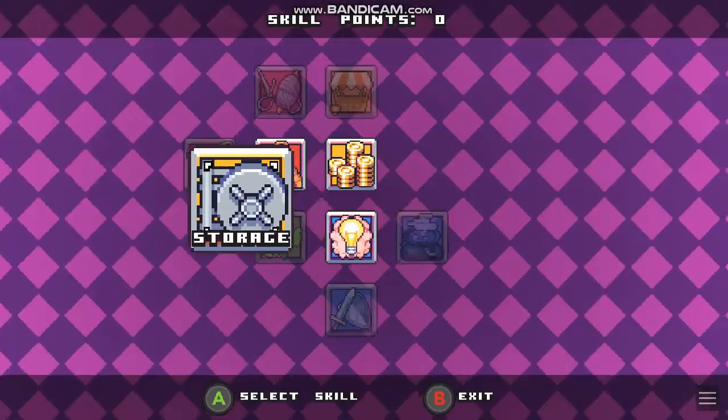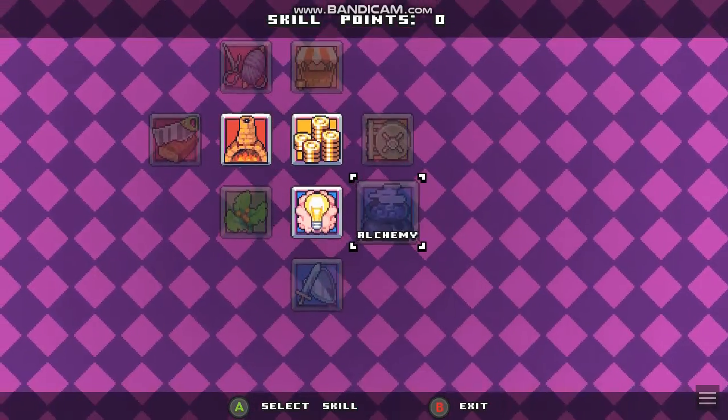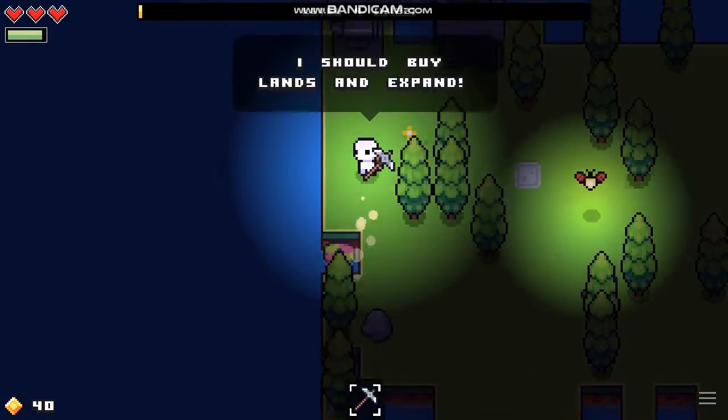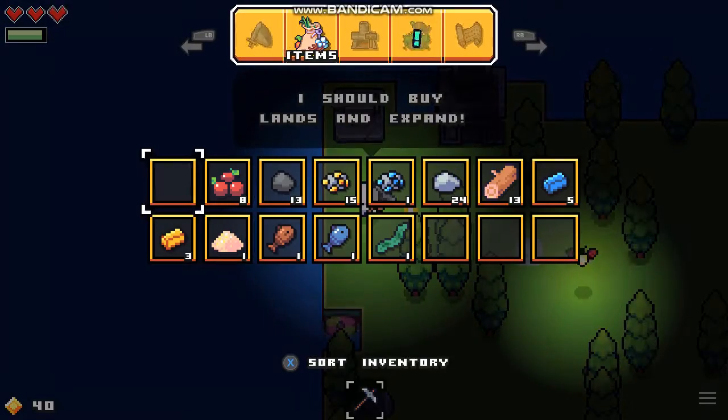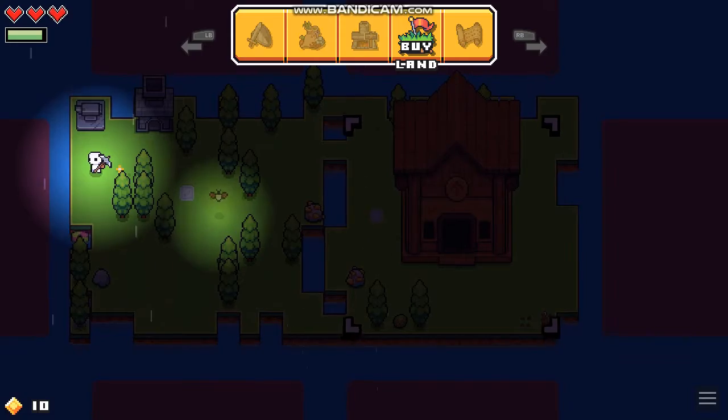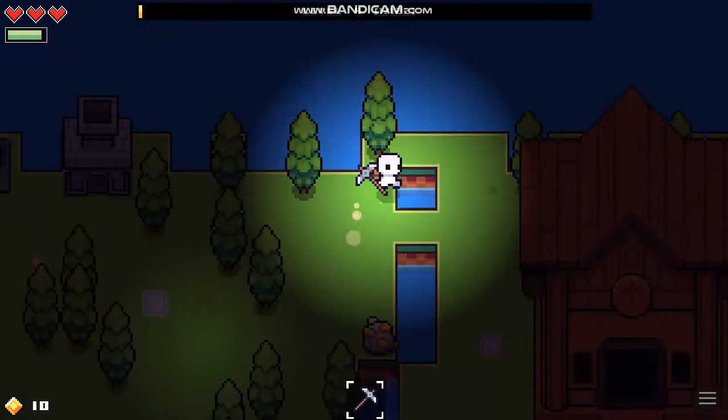Then we can do vaults. The bank is really good. You going to buy a new island? Yes — island, 30 coins. We got the one from the museum. That was lucky.